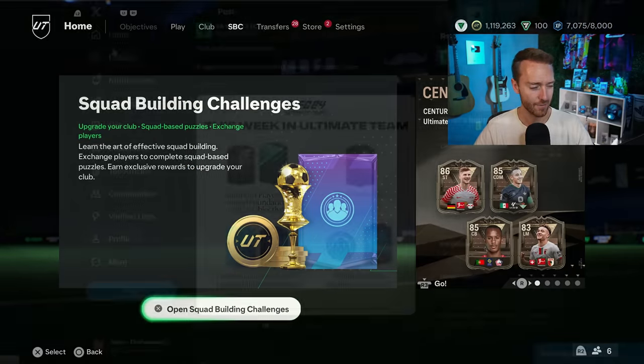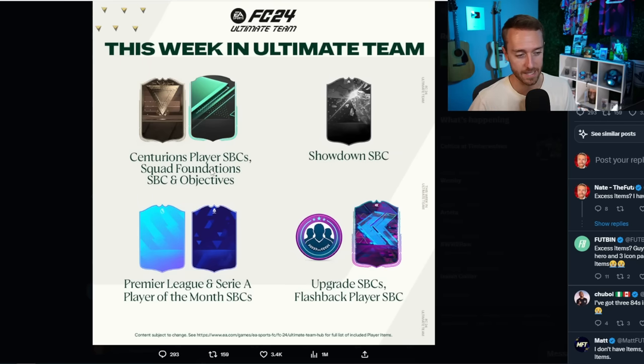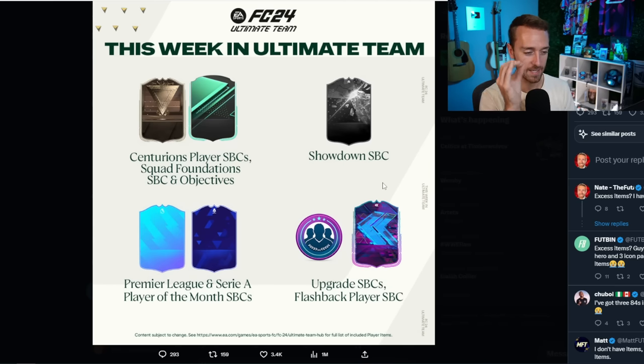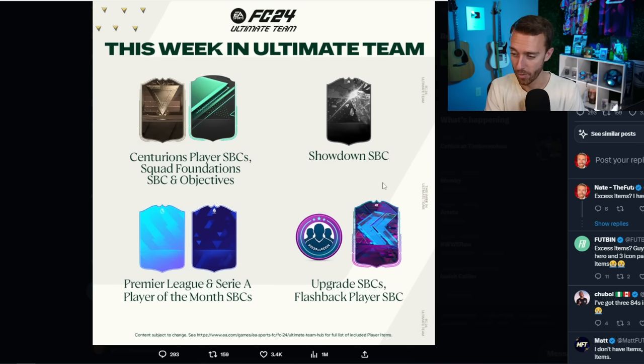Yesterday we also had the EA tweet — every Monday, two hours before content. Just expect this tweet because it seems like it'll keep happening. EA is trying to combat the leakers on their own. We are getting some more Player of the Month SBCs this week, Centurion player SBCs, another Showdown, upgrade packs, and a Flashback. My guess is the Flashback SBC drops on Friday or sometime this upcoming weekend — it could be during the week, but it seems like a weekend drop. It's a bit less content than last week's tweet, but it still looks decent.